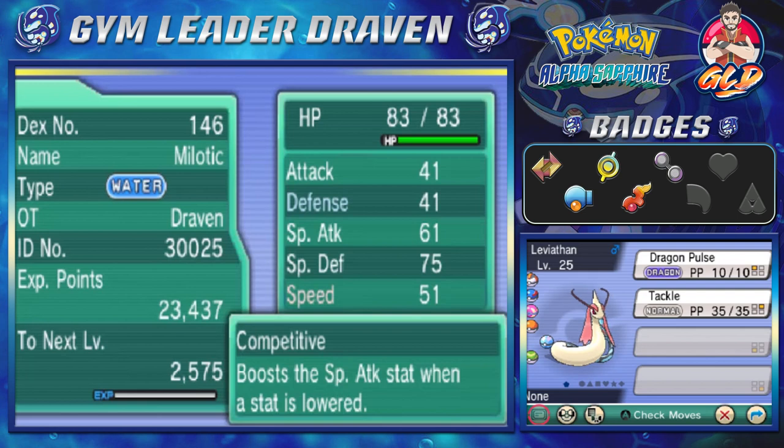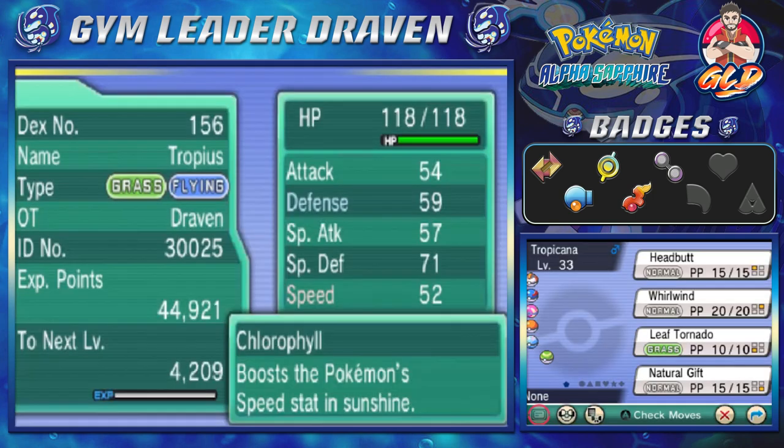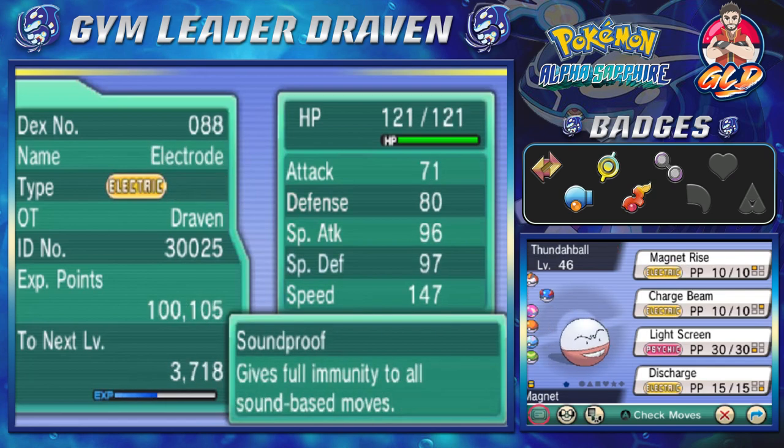This is gonna be the first time I'm using Milotic on my team and we named it Leviathan. This is a very special one because it has Dragon Pulse - a very special Pokemon. The other Pokemon on our team is Tropicana; as you can see it is both a flying and grass type Pokemon. I've always wanted to use a Tropius for a long time, and it is a dual type Pokemon.